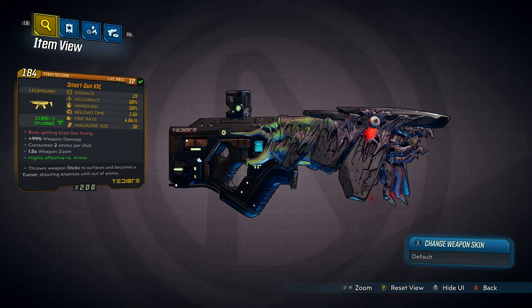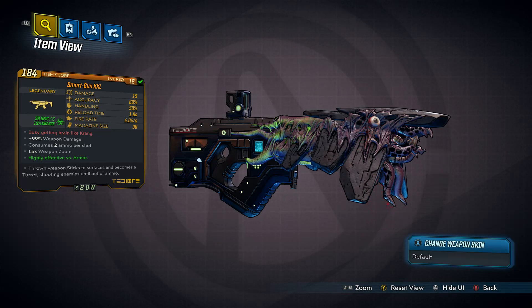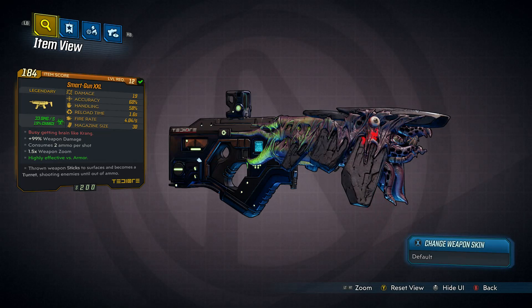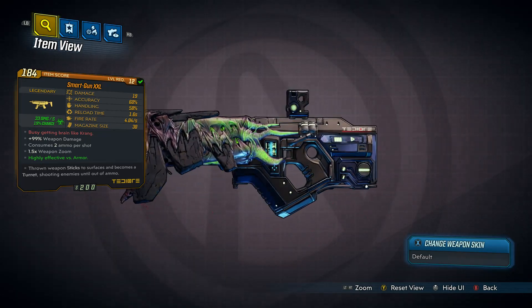If we take a look at the weapon, you can see it's a legendary Tediore SMG. It deals corrosive elemental damage, so it should be useful when dealing with armoured enemies. It also has increased weapon damage, but that seems to be at the cost of consuming 2 ammo per shot, so be careful.